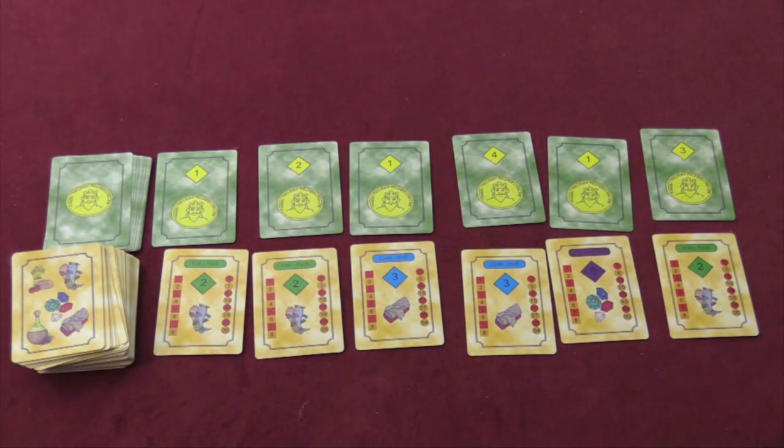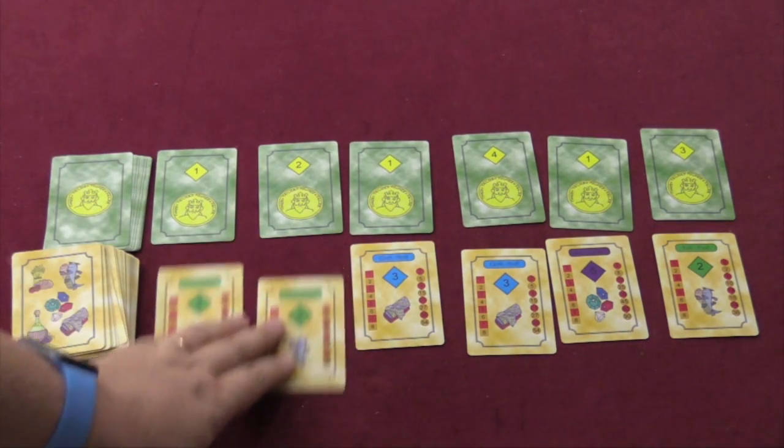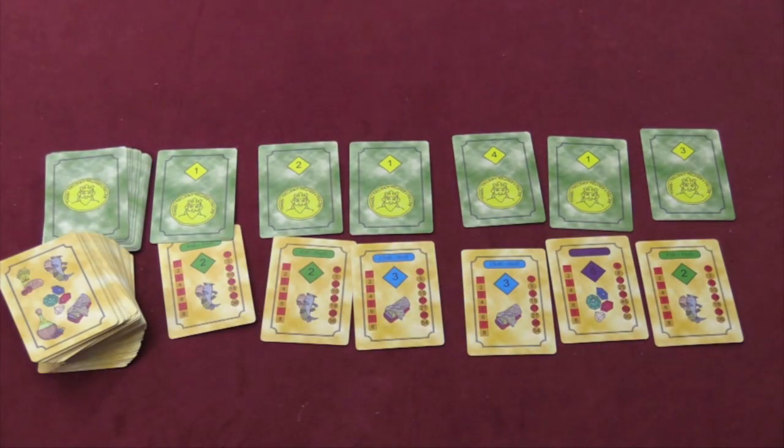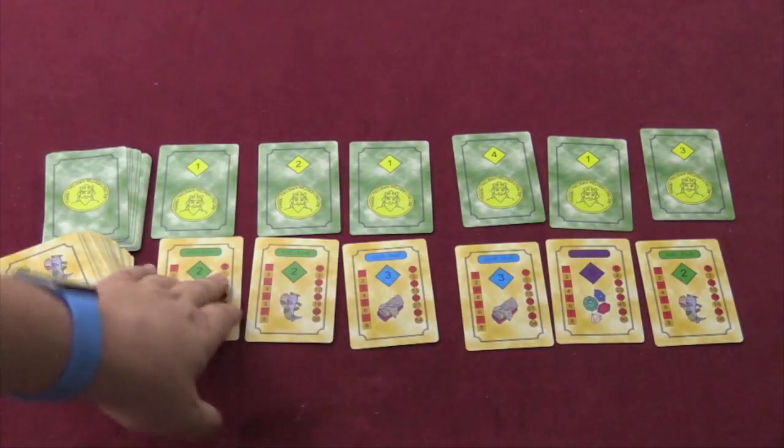So what do each of the roles do? First, the tinker takes one or more of the lowest valued goods from the market. In this case the lowest values are twos and there are three of them, so the tinker could take all three. The tailor can take any one goods card — so if I'm the tailor, I'll take the gems.